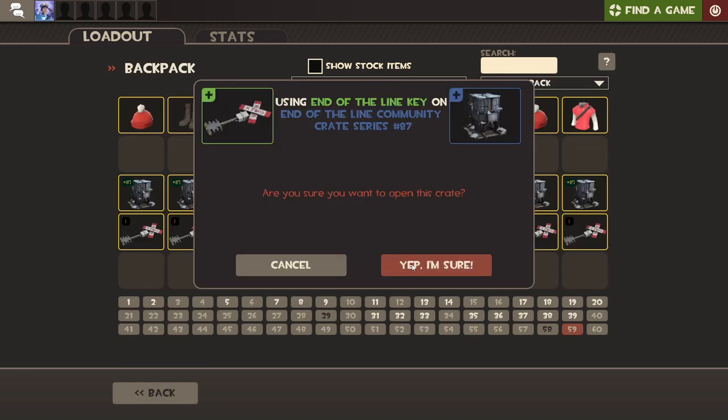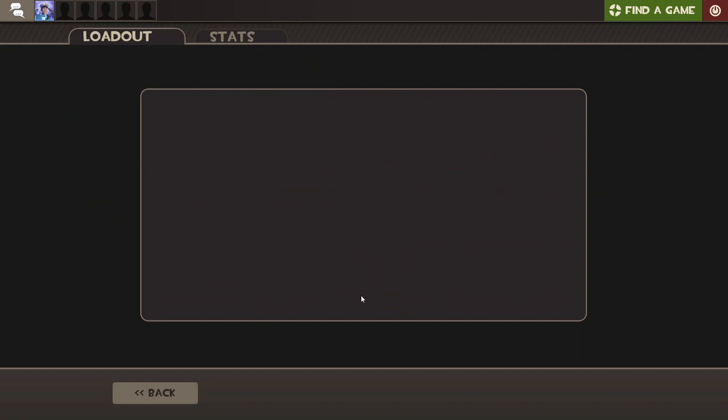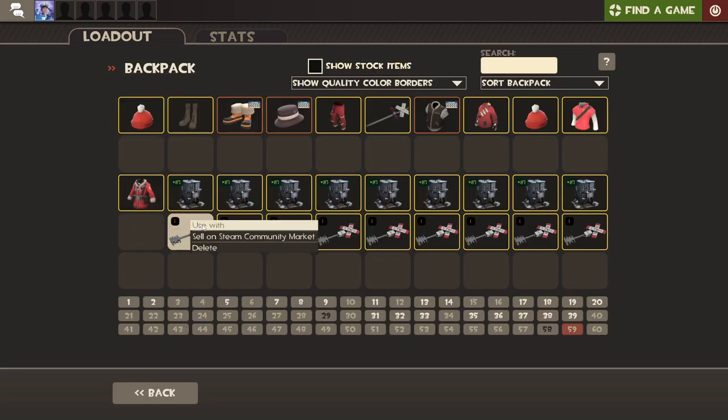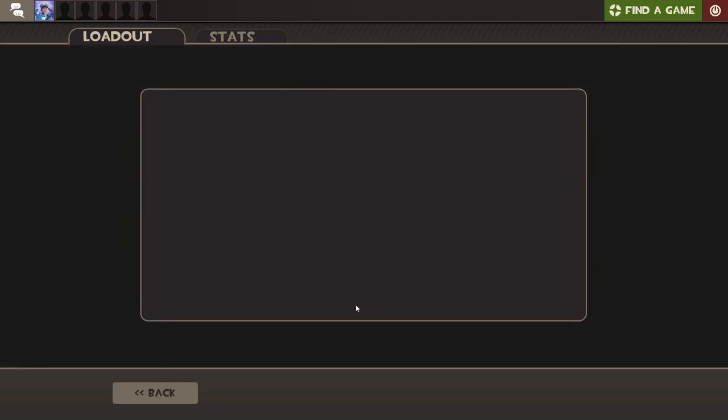We are gonna go into the next ten here. I'm crossing my fingers. Please show me something good. We got the Cold Snap Coat — that's decent. Now if we could hit that in strange, that would be really big, but I doubt that's gonna happen, man.